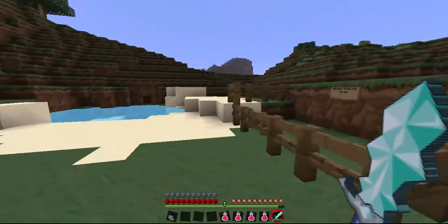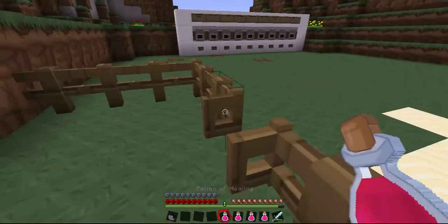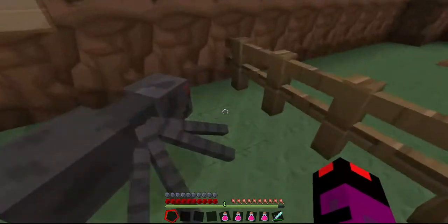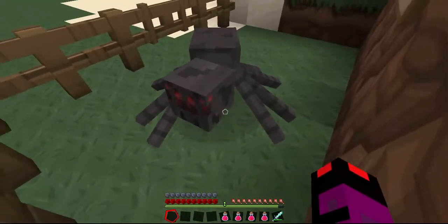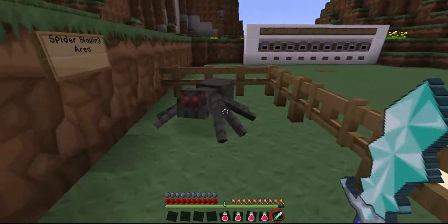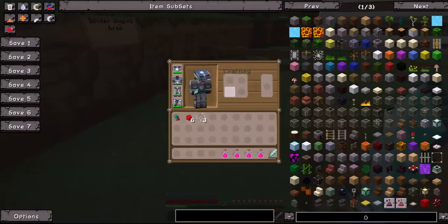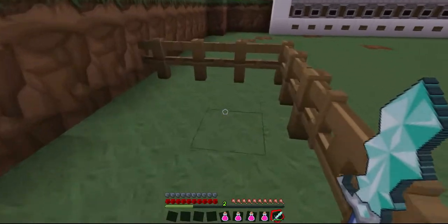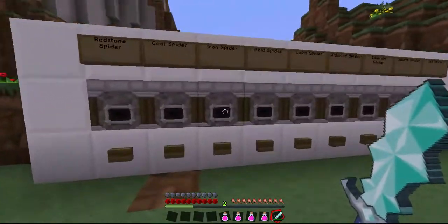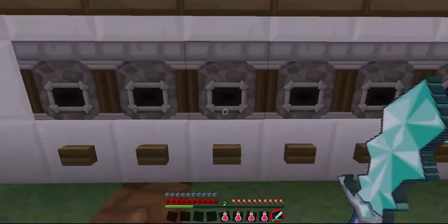Let's get an egg for the coal spider and go into our spider slaying area to see what it does. Always close the doors — safety first. The coal spider looks pretty much like normal, it has nothing special to it. It'll spawn near coal blocks. Attack — did it give us any potion effect? No, it didn't. It should drop coal, but it didn't in this case. This mod is still pretty new and there are some problems with it, but it's awesome.